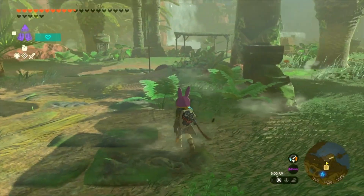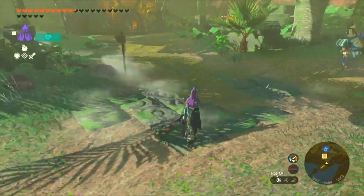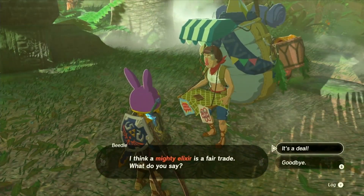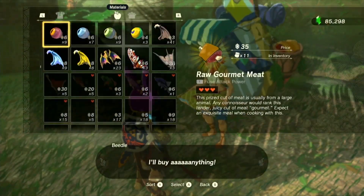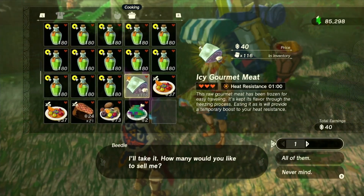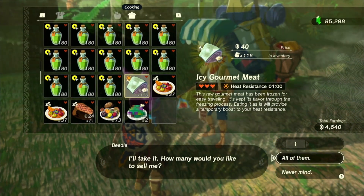Once you've done this for a while, head to the nearest stable — it's time to find Beetle. Look around, and when you spot him, approach him with a smile. Sell your stacks of frozen gourmet meat to him, and voila! You'll be swimming in rupees in no time. Just imagine the possibilities — tens and thousands of rupees effortlessly earned. It's like hitting the jackpot.